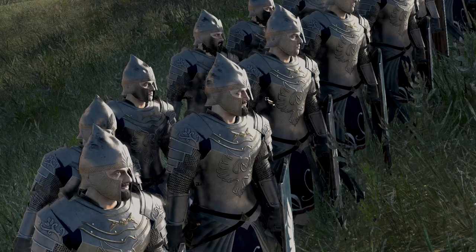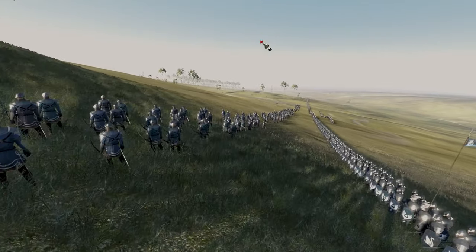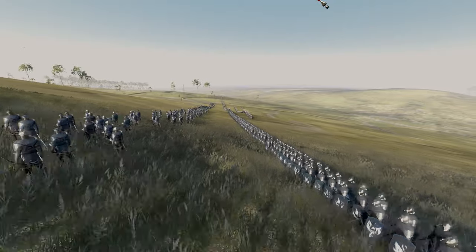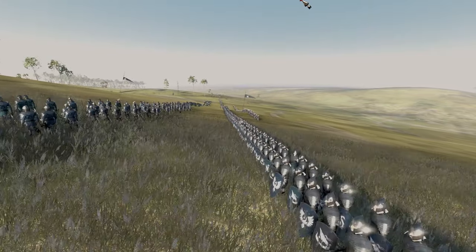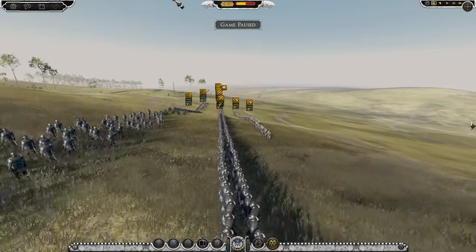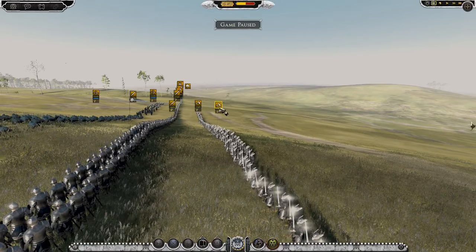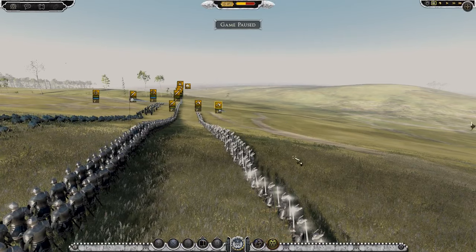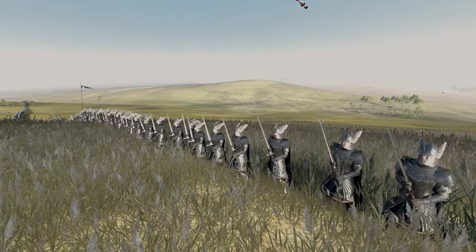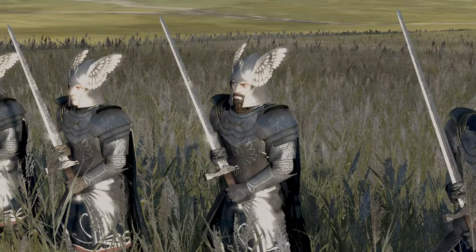Very similar in sort of look and style. As I said, they're like a principality part of Gondor almost. The Prince of Dol Amroth is mentioned in the books of Lord of the Rings. Then we'll have a look at the Haven Guard. They're marked as an axe unit, which is quite funny, but they are actually a double-sworded unit. They look amazing - this is like a really elite unit.